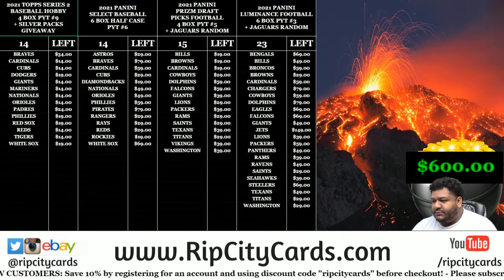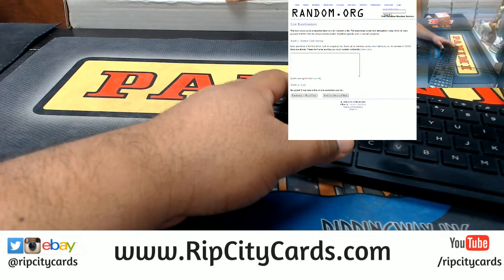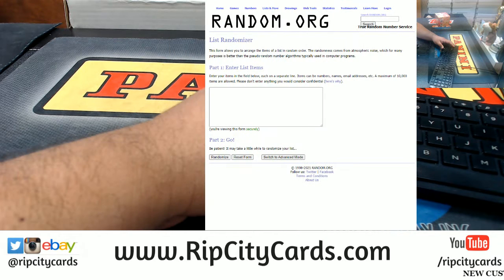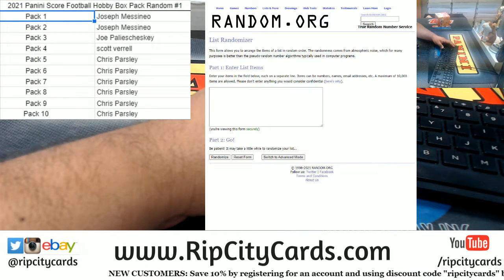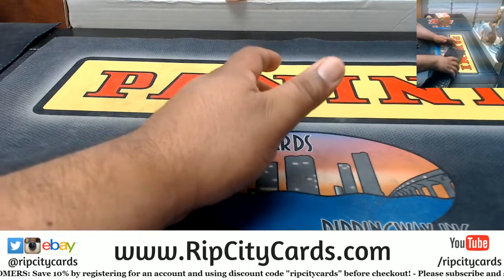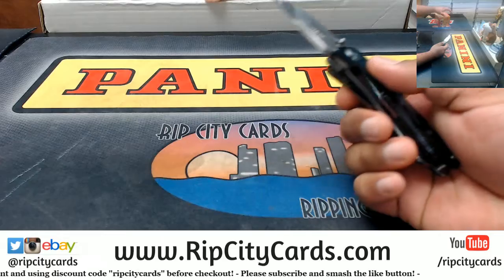We're going to go ahead and do a Score Football hobby box pack random. Everyone's going to get a random pack. We do need to do some randoms for this. There's the list of the peeps in the break. Before I do any of that, let's go ahead and open up the box, number the packs so we can random them and see who gets what.